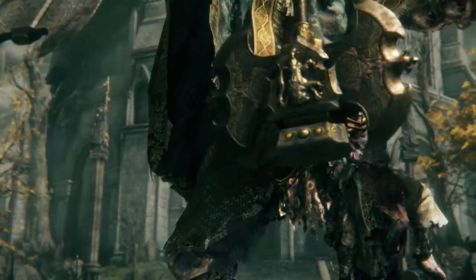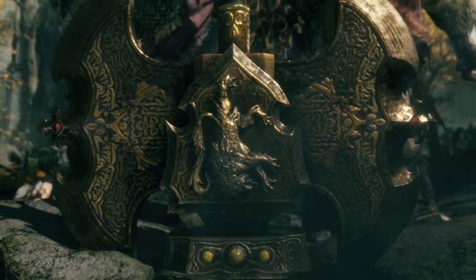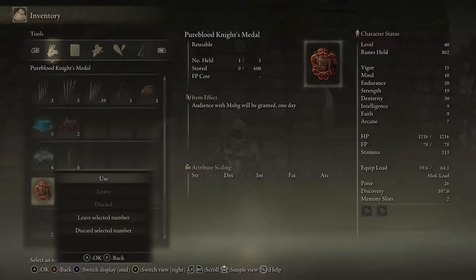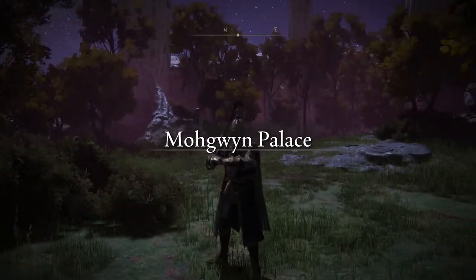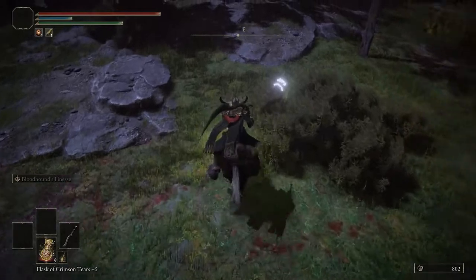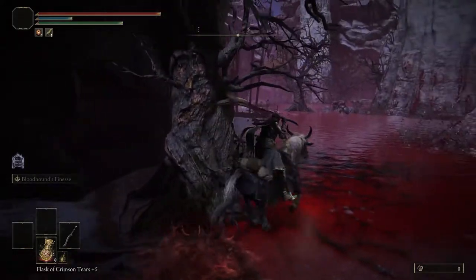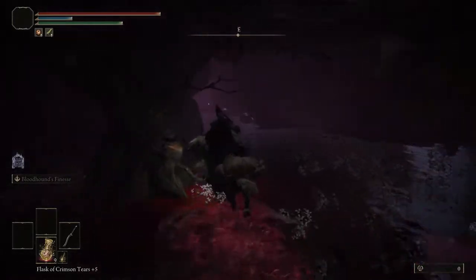Now, we have to go and kill Godric the Grafted to continue along with White Mask's quest line. Doing so will grant us the pure blood knight's seal, and this will give us early access to Morgwen Palace. Upon teleporting here, immediately turn around and we will find a plus 9 ghost warts. Heading down to the river of blood, we will find our plus 8 just outside of the second cave.